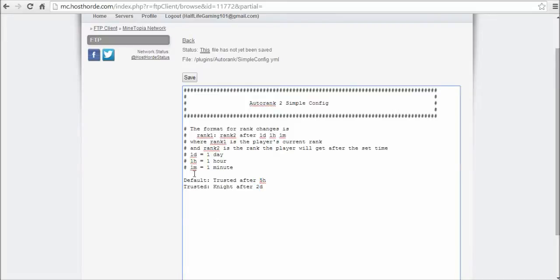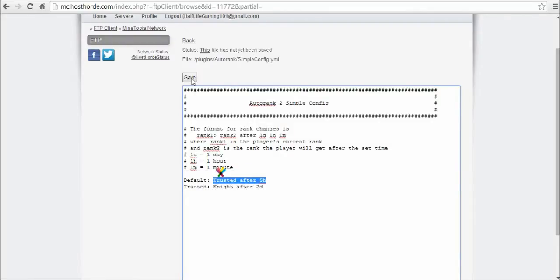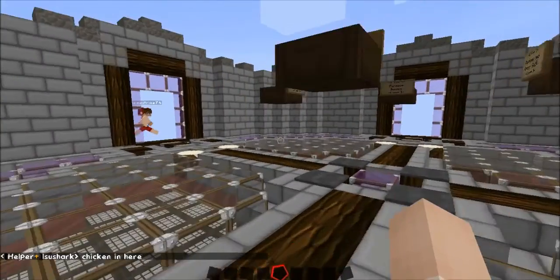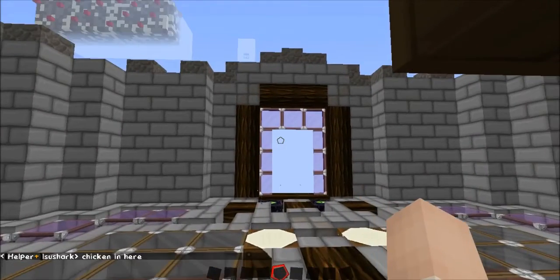After setting all this up — default to trusted after 5 hours — notice that, that is crucial. You want to hit save when you are done, and then reload your server. Since I already made this setup happen, I will now demonstrate what happens.